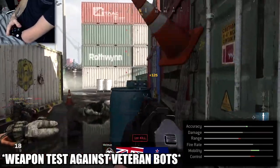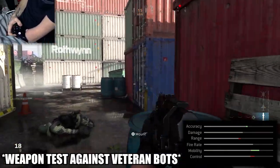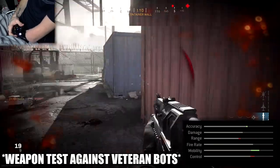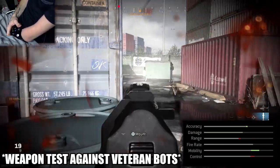We end up losing a decent amount of control as well as a small amount of range, but not that big of a deal. The PP-19 is very accurate, it doesn't have too bad recoil, and with this class setup you will actually manage to do pretty well from distance. If you do come across a medium to long range gunfight, you actually have a pretty good chance.